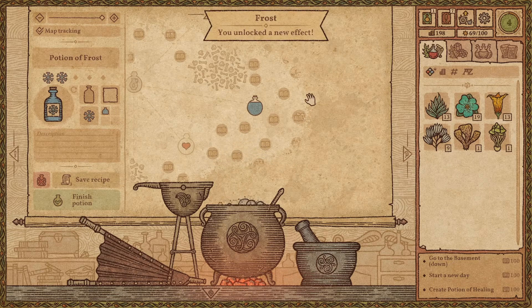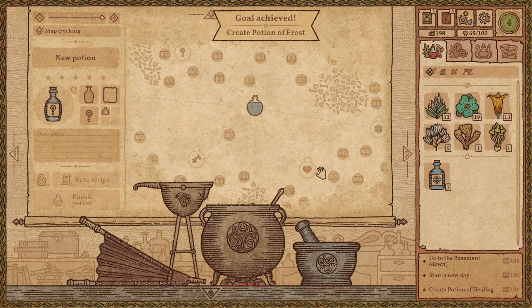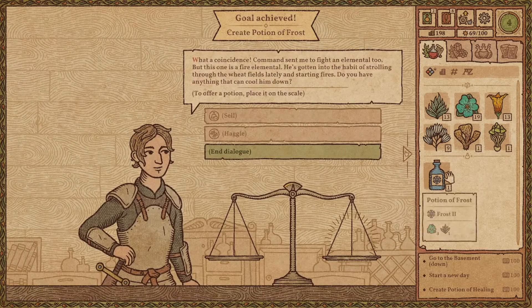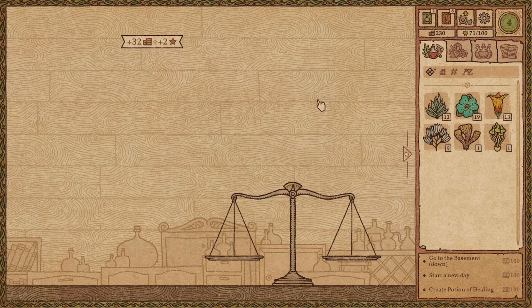Get me that. We have a second level — Potion of Frost. Save the recipe. Let's go back to our customer. Hello, I have something for you, and sell it. Simple as that.